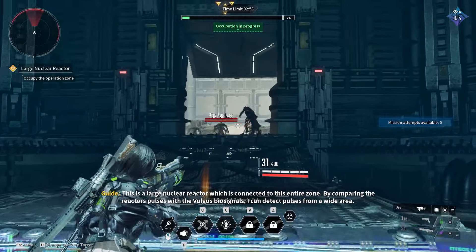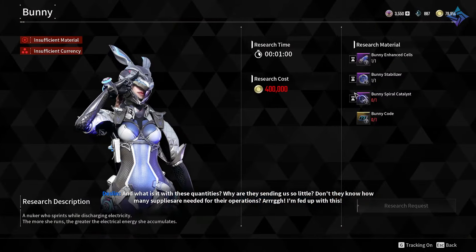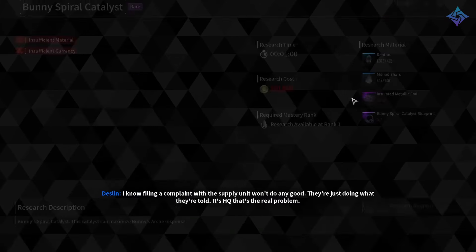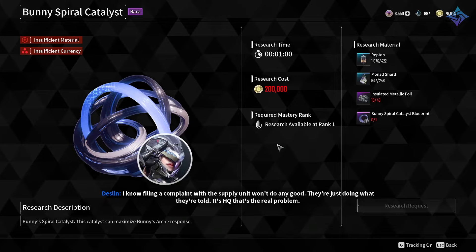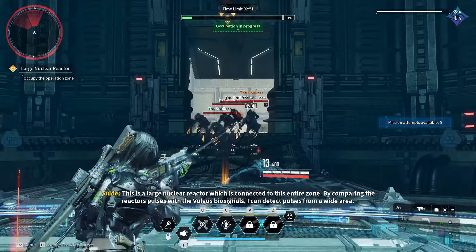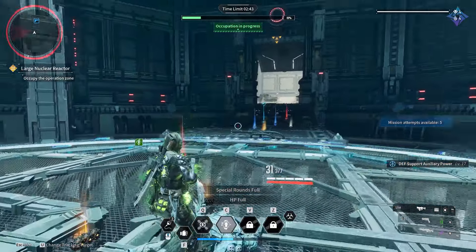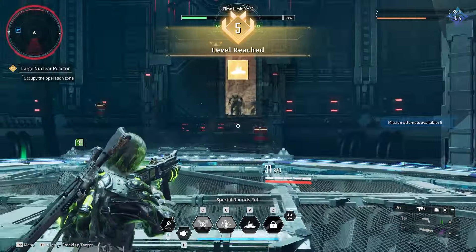So number one, the devs did recommend collecting as many descendants as you can, which is sort of a no-brainer. But for those of you who were very specific and only wanted to play Blair or Bunny, for instance, it's good to get a variety because that's going to play well into all of the other end game systems. Certain descendants will do better at certain modes, and having that descendant active and available is going to make life a little bit easier for you.